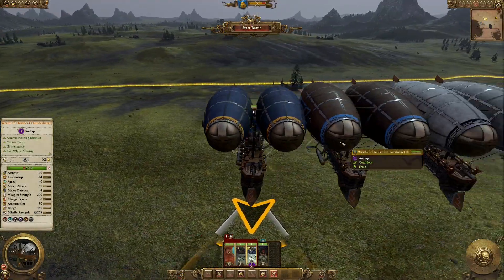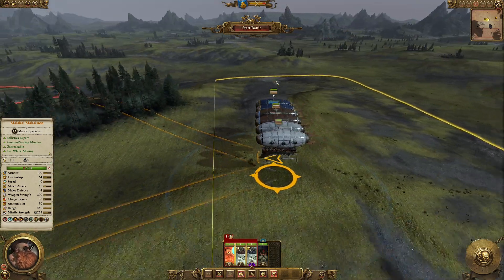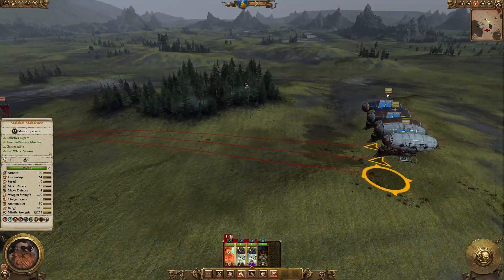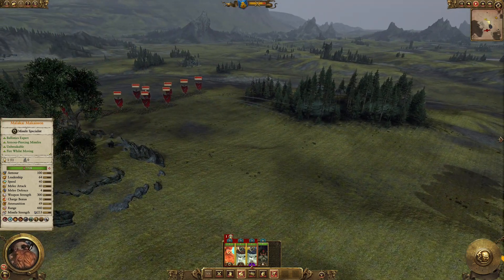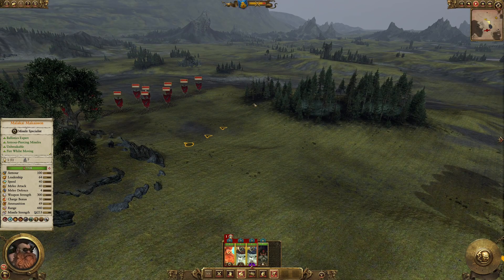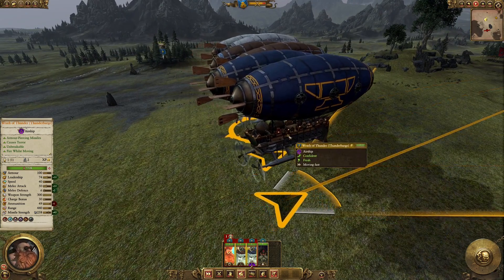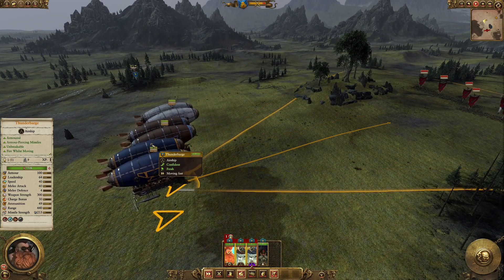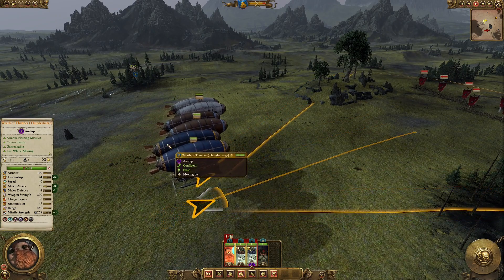The models themselves are absolutely impressive — single entity units which are absolutely massive airships, and these types of things are usually quite imposing on the battlefield. It looks like only the front cannon can fire, and the side ones are purely decorative. It still does a lot of damage — it's massive. 440 range as a cannon, it causes terror, and it's unbreakable. This thing is going to be a staple in armies without a problem.